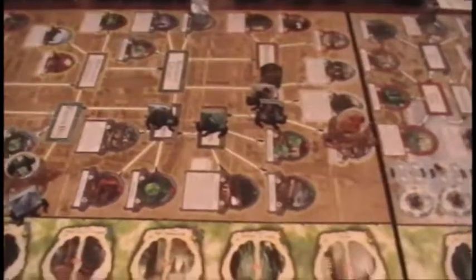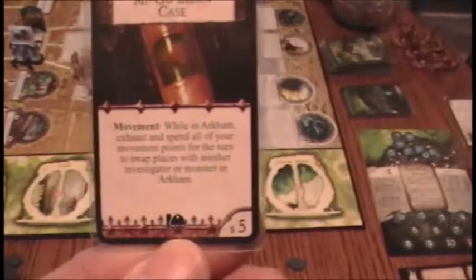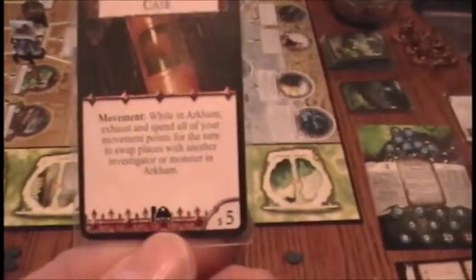Movement phase of turn four - I did forget to do one thing in the upkeep phase, and that was move the first player marker. We're going to move the first player marker over here to Tommy Muldoon, who has got a little trick up his sleeve. He is going to use his Migo Brain Case, which says: while in Arkham, exhaust and submit all of your movement points for the turn to swap places with another investigator or monster in Arkham. Interesting - it doesn't use it up, so that's pretty handy. We're going to do that and move from Kingsport over here to help out Vincent Lee, replacing the Night Gaunt into Kingsport. That makes things a little bit easier for Vincent Lee.